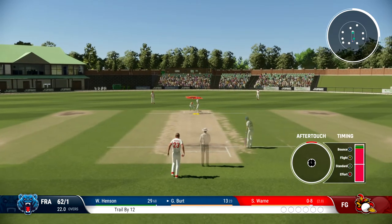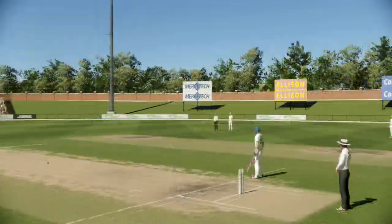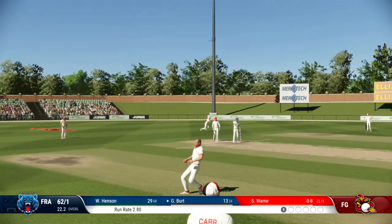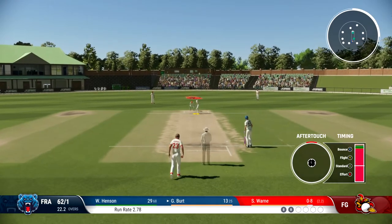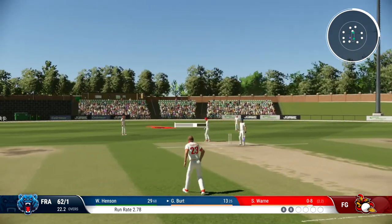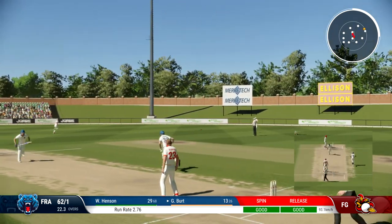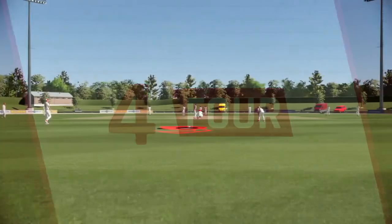Bowl a little bit straight. Let's bowl a couple of leg breaks in a row. Well fielded by us off our own bowling. Let's go with that slider again. The one thing I've learned in this episode so far is that we have to be way more patient with the bat — we can't just go around slogging it like we do in our other career mode. It's in the gap — probably going to go for four again.